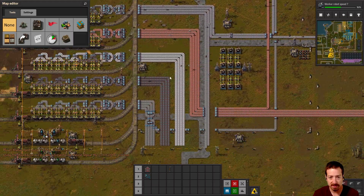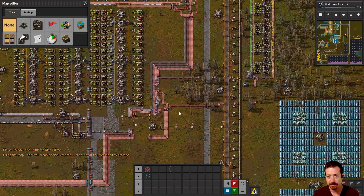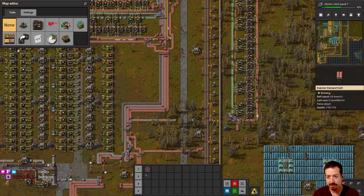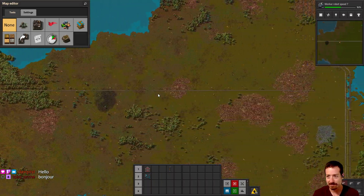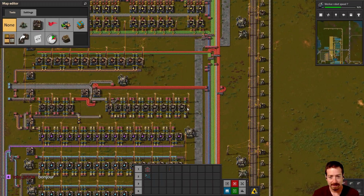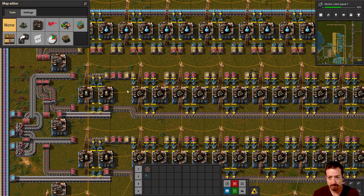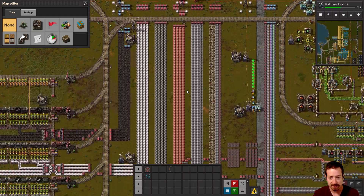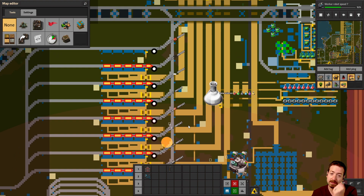So this is some sort of bus, I guess, that didn't end up going anywhere, but there's plastic coming in, lots of copper. That copper is going to make circuits as it does in vanilla. Lots of green circuits over here. You can see the old wall is still here inside the base. The main bus has train stops for science, stone, iron, copper, steel, and plastic.